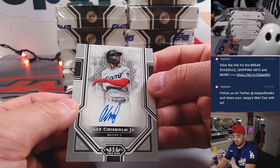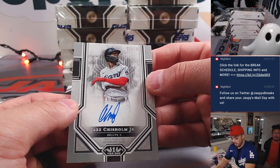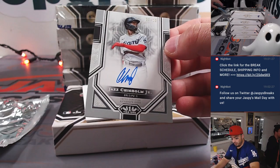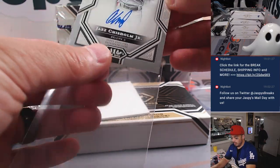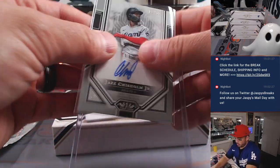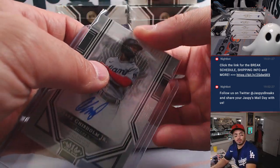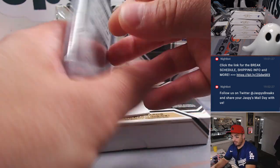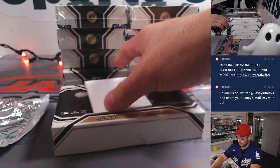One out of 10 — Jazz Chisholm Jr., Miami Marlins. Jazz Chisholm, one out of 10! Nice! William, there you go man. Beautiful, beautiful, beautiful. Maybe I do have a little bit of first-week luck — hoping to share with all of you. Hopefully everybody's getting a little something they were hoping for in this box break. Beautiful card, and that ends that box — let's keep this rolling.